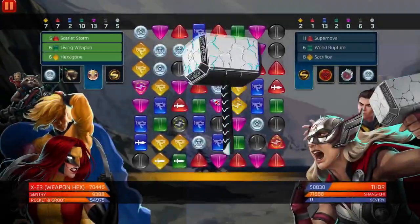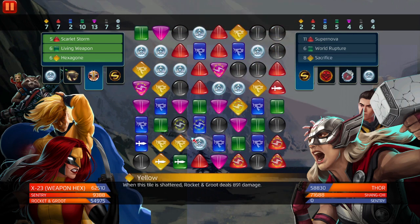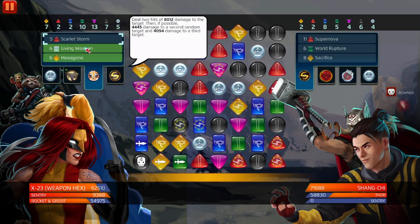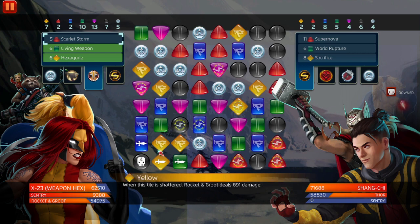Scarlet Storm tile on the board: X-23 deals 110% increased damage overall — match damage, passive damage, active damage. It doesn't specify which type. The second part: she gains 90% increased effect from strike tiles. I count one, two, three, four strike tiles right now. At the start of her turn, drain two red AP to create one strength-481 strike tile.